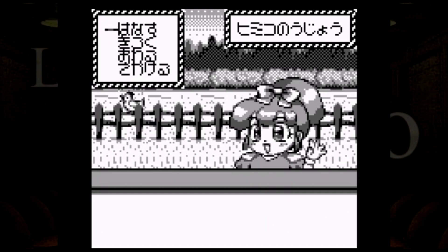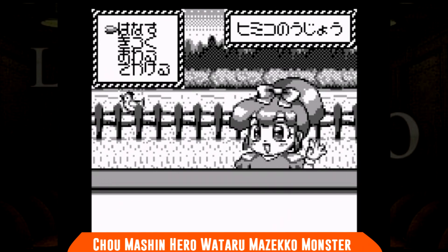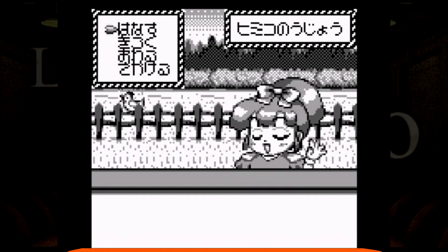Per la serie giochi estremamente complicati da trattare, ecco Chou Machine Hero Wataru Mazecko Master, disponibile solo in profondissimo giapponese. Difficile reperire informazioni sul gioco, dato che il non travolgente successo non ha prodotto molti scritti. È stato pubblicato da Laban Presto, nota per trattare molte licenze di cartoni animati, ed infatti anche questo è vagamente basato su un anime. Si tratta di un gioco di allevamento influenzato dal Tamagotchi, senza alcuna parte di combattimento: bisogna generare dei mostriciattoli sempre più in gamba tramite tecniche di riproduzione e di allevamento a partire da quando essi saranno semplicemente delle uova. Le poche opinioni recuperabili online non ne parlano molto bene.